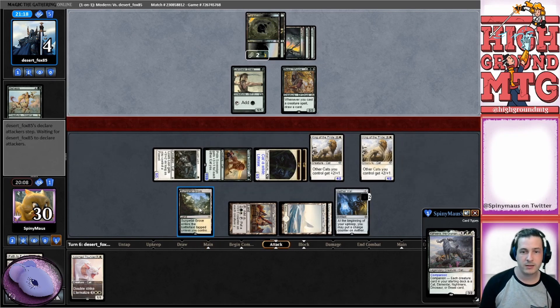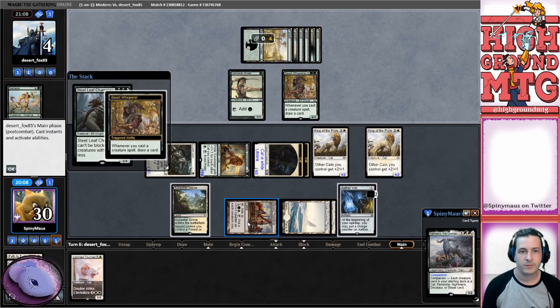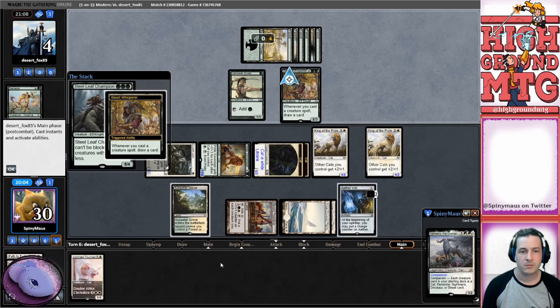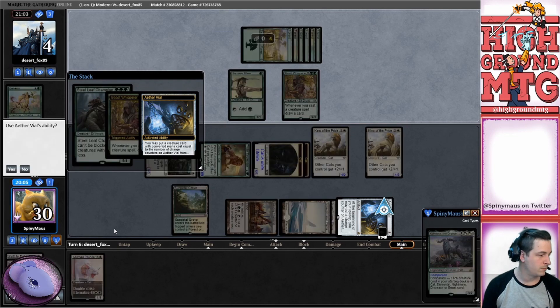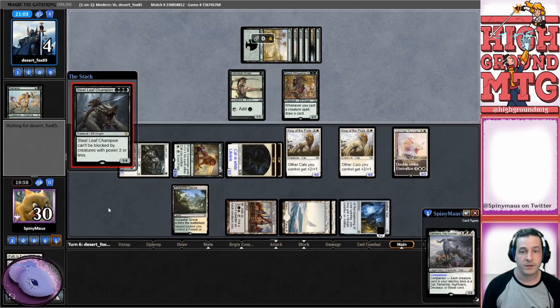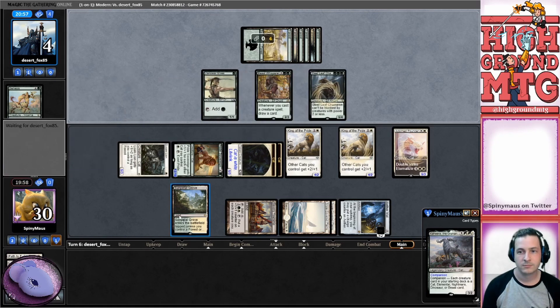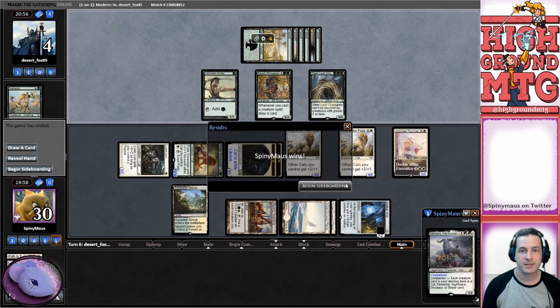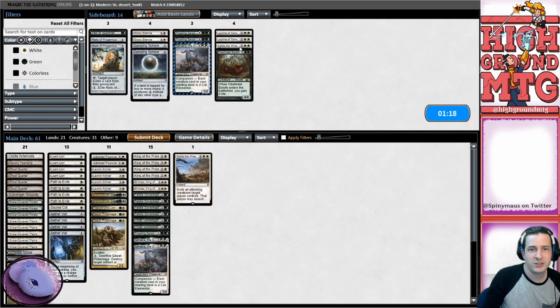They're gonna play it - oh, they're not gonna play it. Let's get down Doran. We've got a double striker 5/3 double strike, we can also go grab here. Seems pretty good. And they can see dark something. There's some sort of combo thing happening - we bring in Relic, let's just bring in Settles. I don't know what our opponent's doing yet.